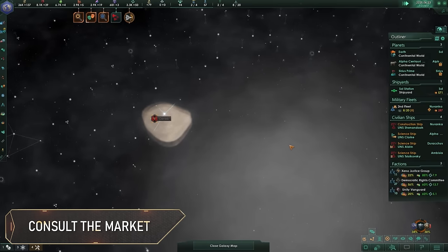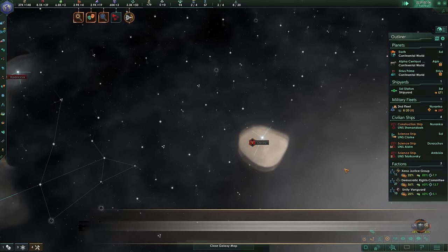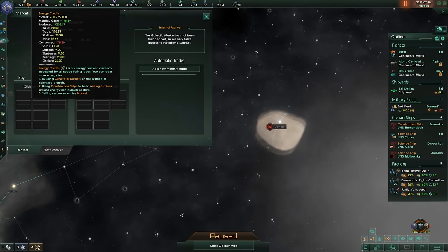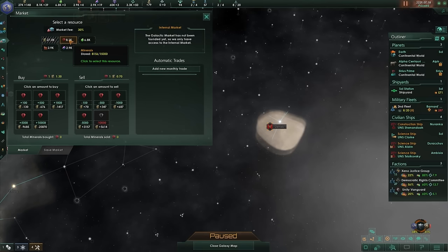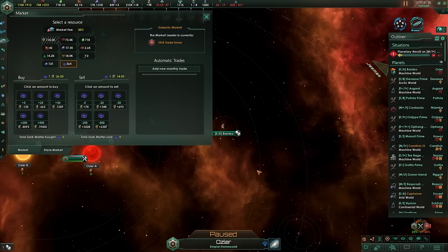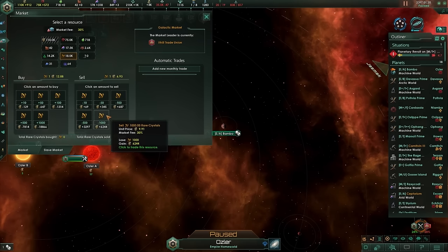Number 6: If you find yourself short on resources, you can turn to the galactic market by clicking on any of the resource icons at the top of the screen. Here you can buy and sell resources using energy as currency, and you can even set up monthly trades to automatically buy or sell resources every month. The value of each resource in the market is based on the internal supply and demand of your empire, so expect the prices of minerals to rise if you buy a lot of them. Now, if you own the Megacorp DLC, empires can compete to host the galactic market, and once that's been formed, the prices of goods on the market will actually vary based on the galactic supply and demand. So you could end up making a fortune by selling a rare or undiscovered resource right at the start of the market opening.